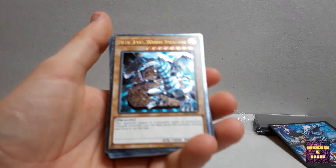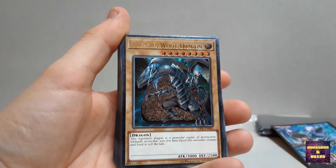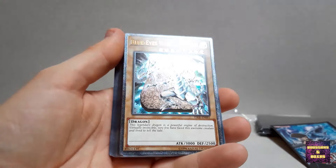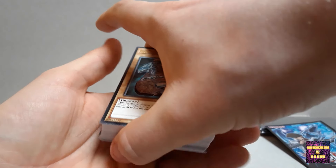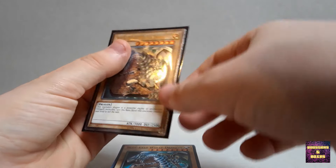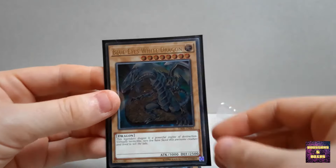Hello everybody and welcome back to Boosters and Boxes! Today we're going to open up some more Yu-Gi-Oh products. We've got Kaiba - we all know who Kaiba is from the Yu-Gi-Oh anime and manga. I got myself some sleeves to go along with it, since I'm starting to build a Blue-Eyes deck, so I thought it would be a nice little addition.